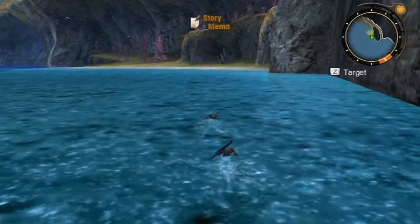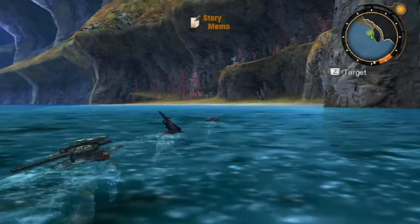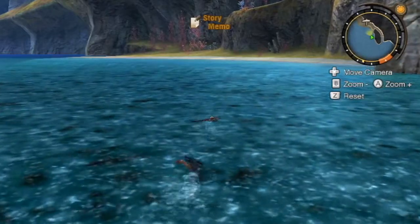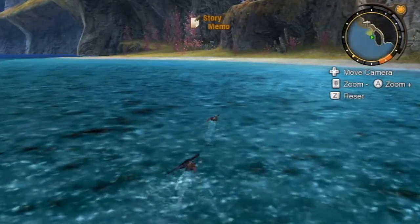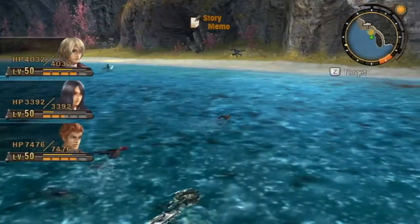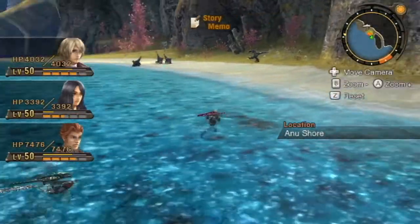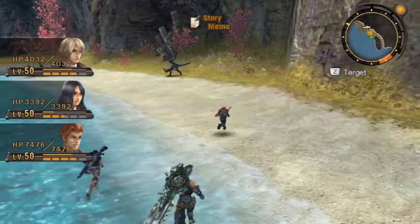Even if I figure out where Sap Cave is, I still have to figure out where the Anvoles are afterwards. Anvoles aren't those flying enemies, are they? I don't think so. Swim faster, Shulk. What the heck is that right there? Something I don't want to mess with. It looks like there are only strong things here. Those are Pag Ghoul — not Anvol.